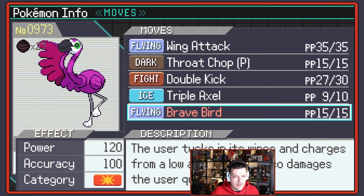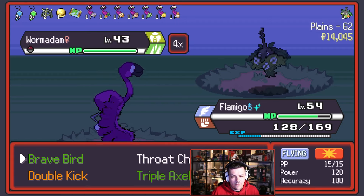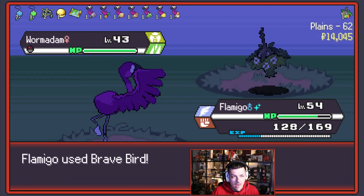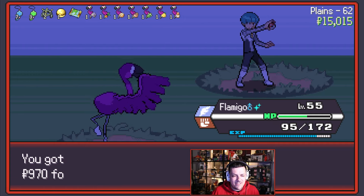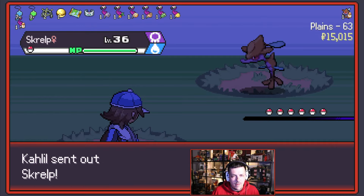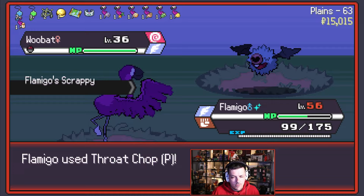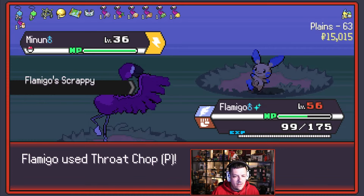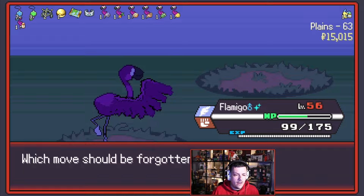Brave Bird does hurt me a little bit, but when you've got things like this — it's 4x effective. Wubbuffet goes down immediately. We did do a decent amount of damage to ourselves, but I felt like it was worth it. Mega Bracelet — no. We will take some Nugget Lights as we go. Throat Chop — smack in the throat. We'll Throat Chop you as well — bye-bye Wubbuffet. Minun — will Throat Chop you. I feel bad doing that. I apologize, Minun — you're my guy.